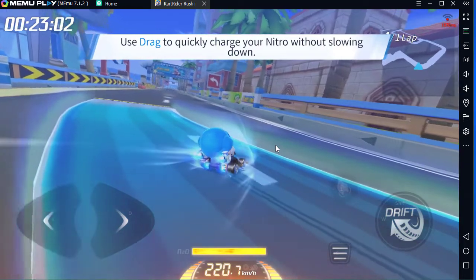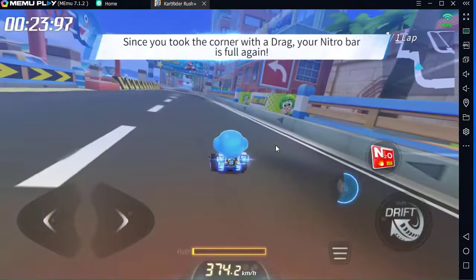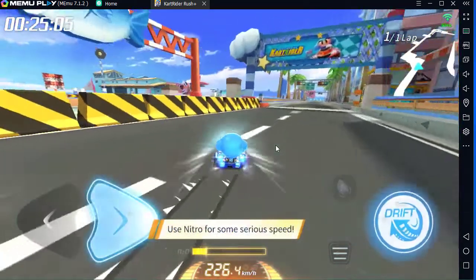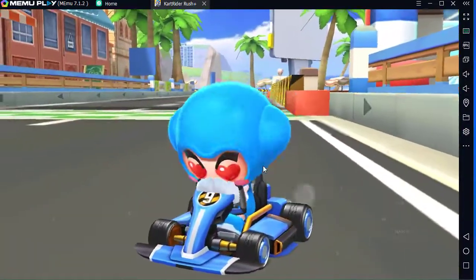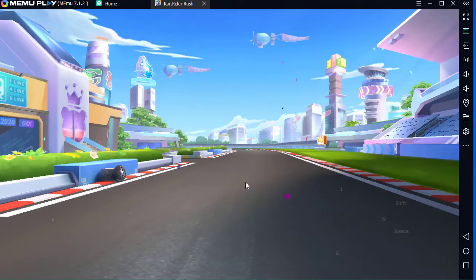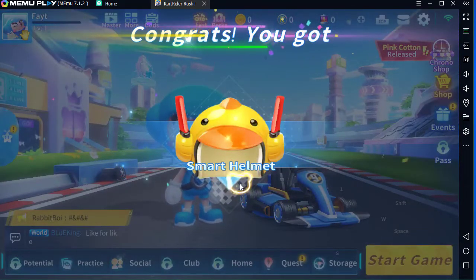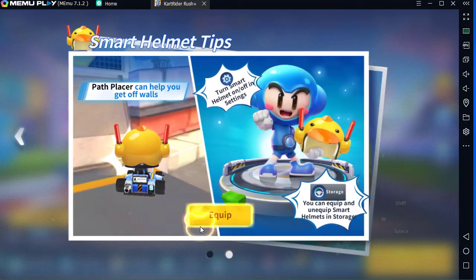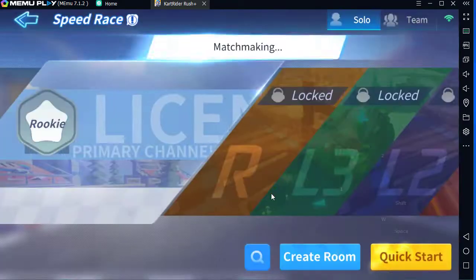Dragging allows you to quickly build nitro without losing speed. Remember to straighten your cart — your nitro was rebuilt from dragging. The smart helmet is a rookie's best friend. Go equip it now, then tap Start Game and tap Quick Start.